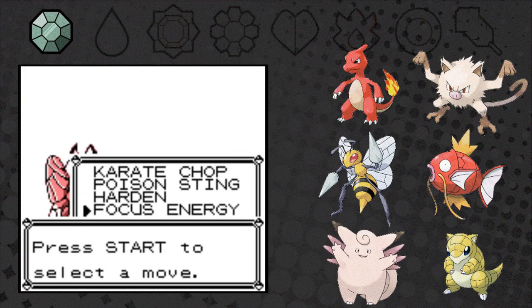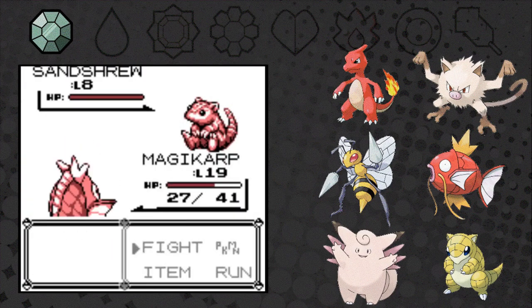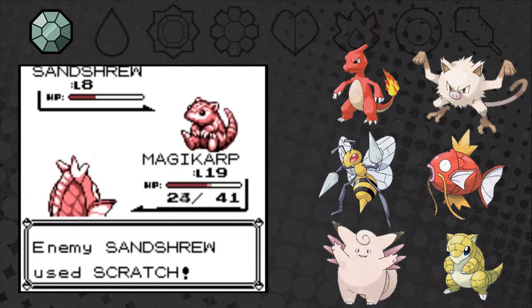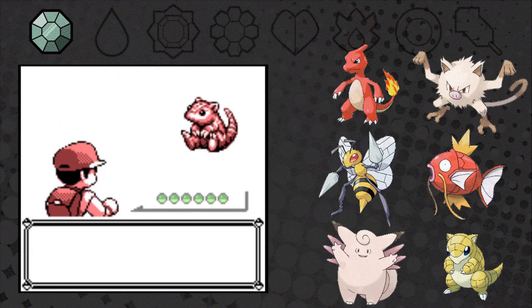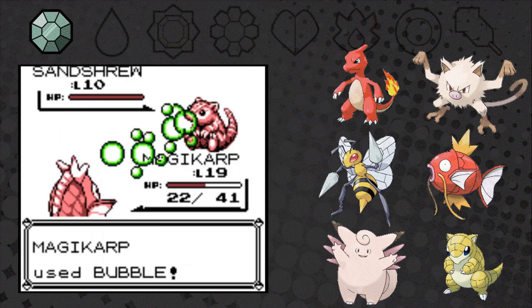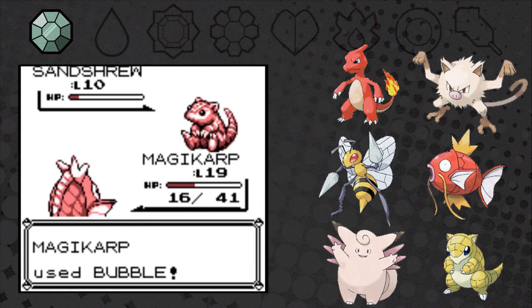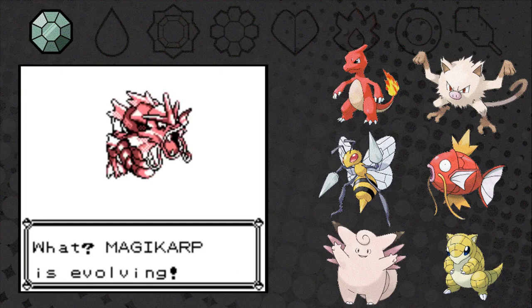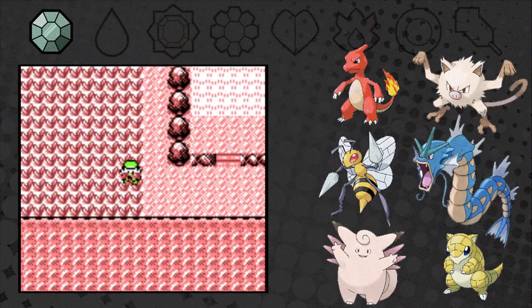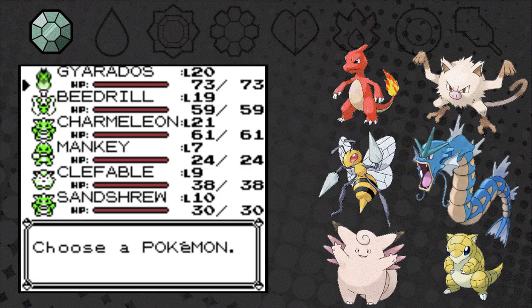Beedrill goes up to level 17 and learns Wing Attack — nice! I really like the improved move pools in this game; we have many more options. For example, it's great to have Bubble on Magikarp. And as our Magikarp dispatches wild Sentryu after wild Sentryu, it finally levels up to level 20. Yes — we have a Gyarados! That's awesome.